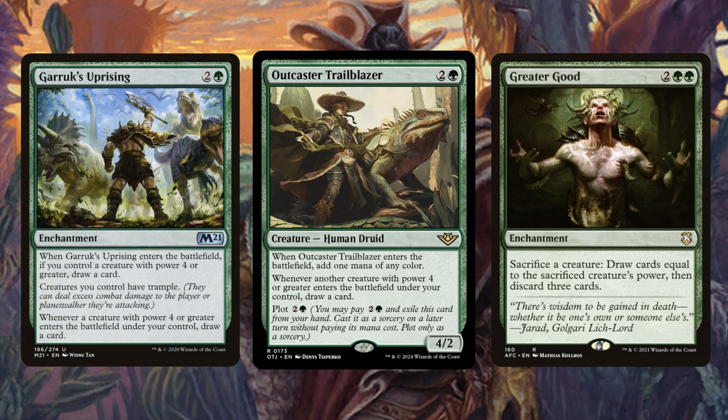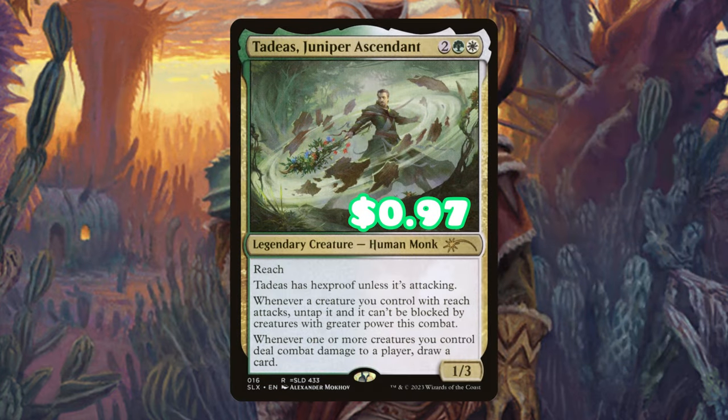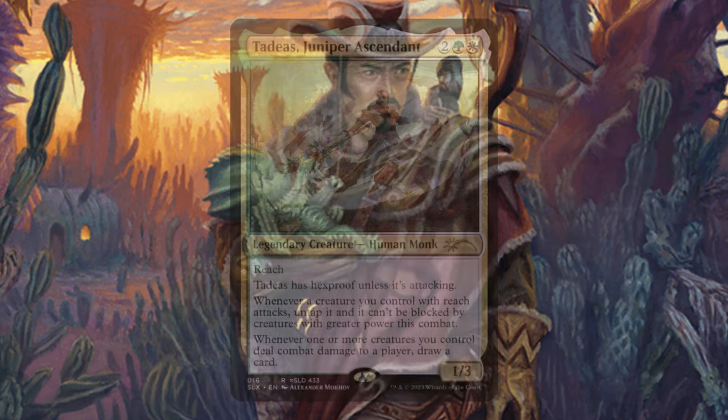We're going to be able to sacrifice those massive token creatures and fill our graveyard with lands at the same time. Tadeus Juniper Ascendant is great because I noticed the tokens we're creating have reach, so now we can have a budget Toski that lets us draw cards whenever our tokens with reach deal combat damage to a player.